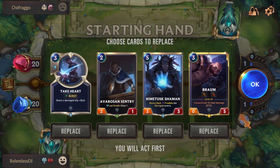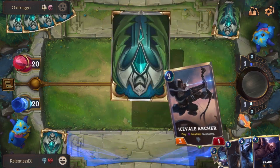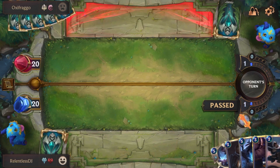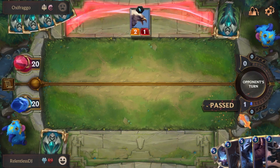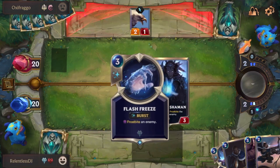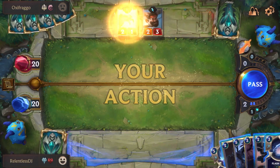Right off the bat we have Braum, Rimefang Shaman, Avarosan Sentry, and Take Heart — a very good start. I'm going to keep all of them. The early threats are obviously going to be Zed and whatever he's got to offer, which we can counter with Braum. The bigger threat is going to be Garen, but I feel like our Rimefang Shaman is going to be able to take care of that.